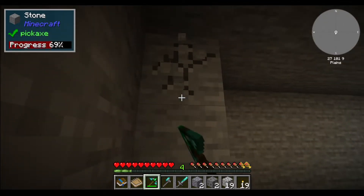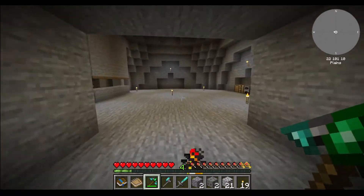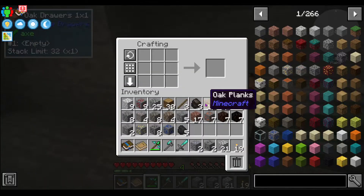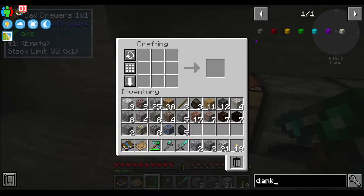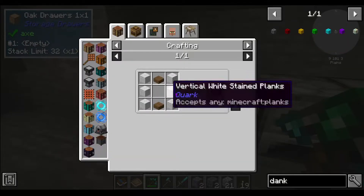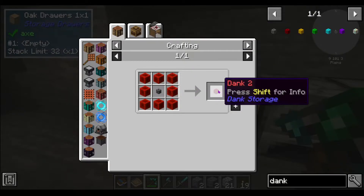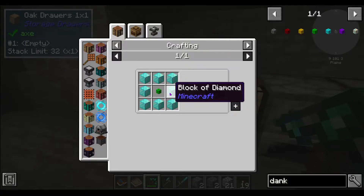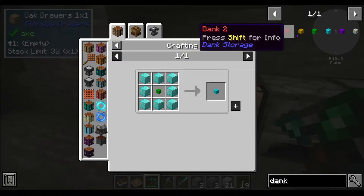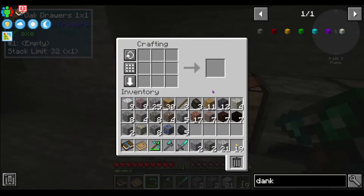So the first level of Dank Null is coal in a barrel — barrel's easy enough. Next one is a redstone box. So your recipes — that's 81 diamonds, 81 emeralds, 81 gold, 81 redstone. That's a lot, but it's doable. It's not impossible.